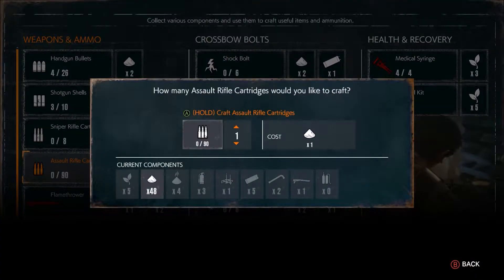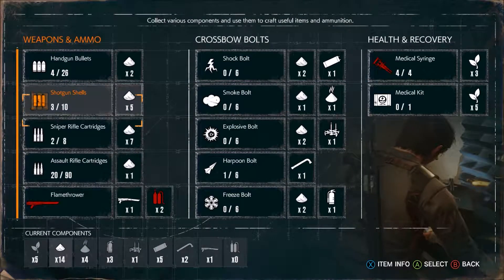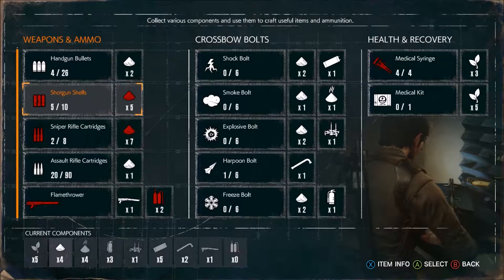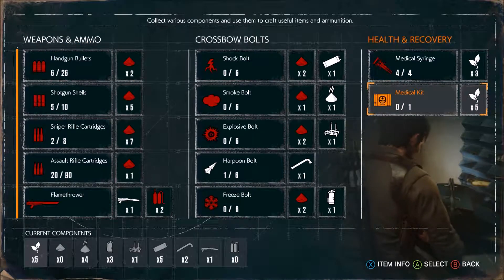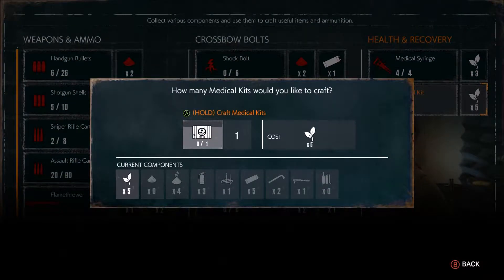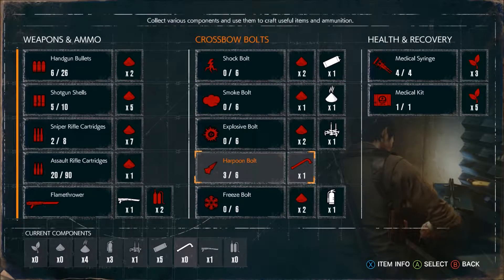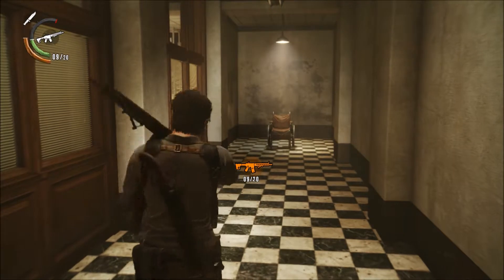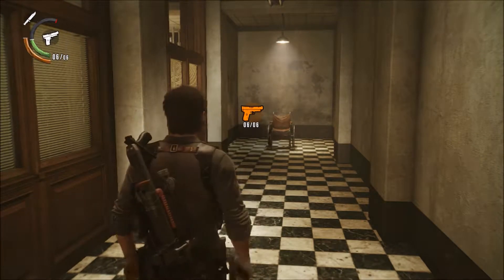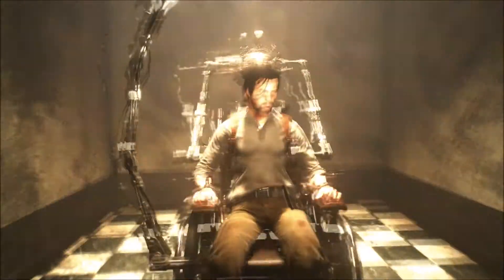Alright, let's craft some assault rifle bullets — we'll get 20 of those. Still have a little left, we'll get two of those, two more shotgun shells, and use the rest on syringes. Actually, I'm going to make a large med kit — I probably shouldn't, but I'm going to. And we'll make those pipes. Okay, that's reloaded — let's reload this too. Awesome sauce. I haven't been looking for statues — I really need to start doing that.